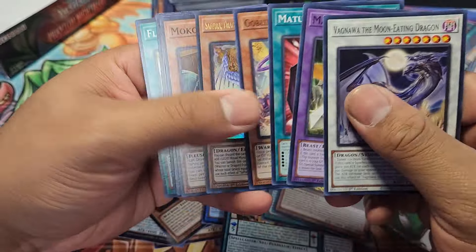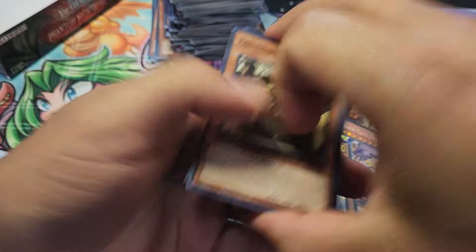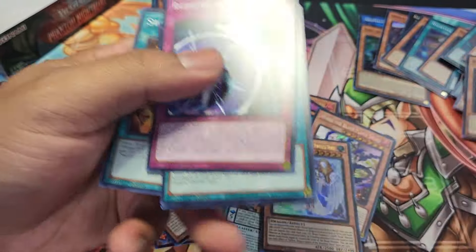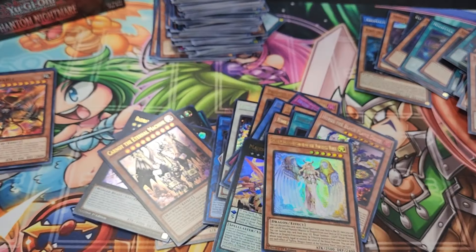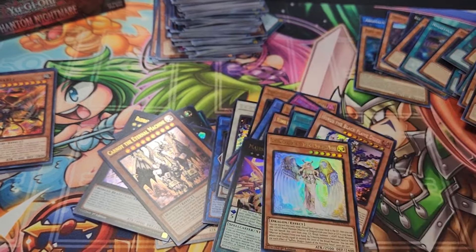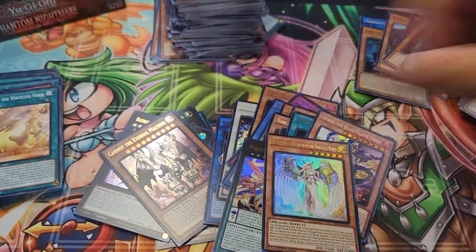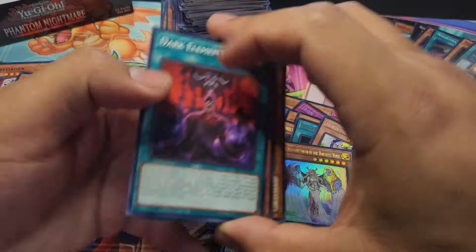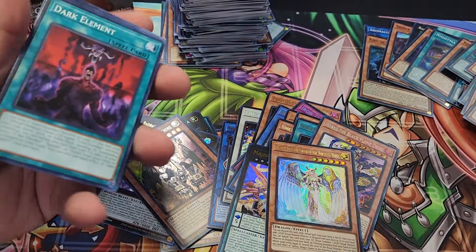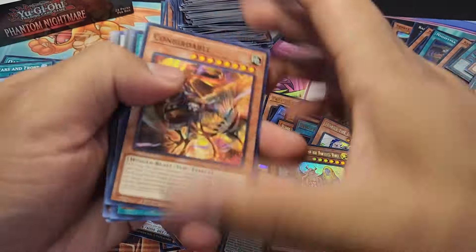I don't know how much I have left in here, but let's see. A Sephira — the rest are supers. Emissary. Nightmare Pain. Bravis. Sunset Beat. Walls of the Imperial Tomb. Not a single QCR this time. I'm thinking with three boxes — a quarter of a case — I should get at least one, right? I pulled the card that I needed though. That's all that matters.